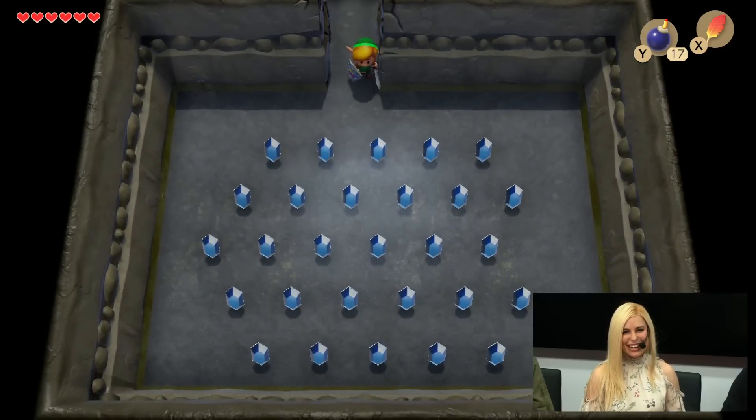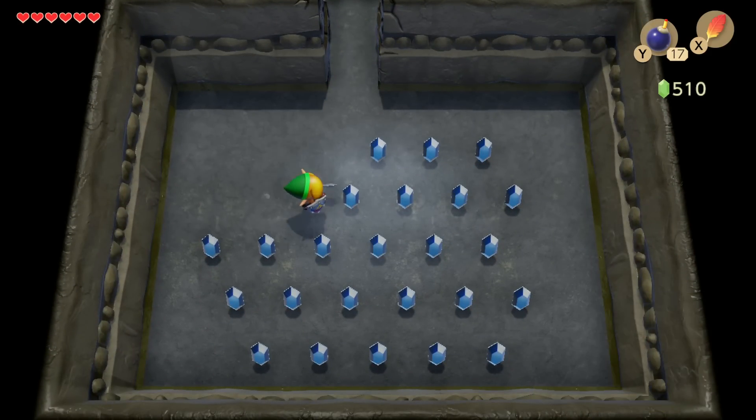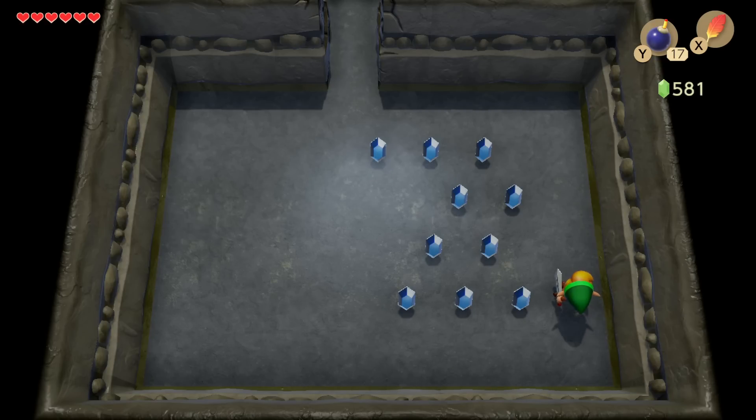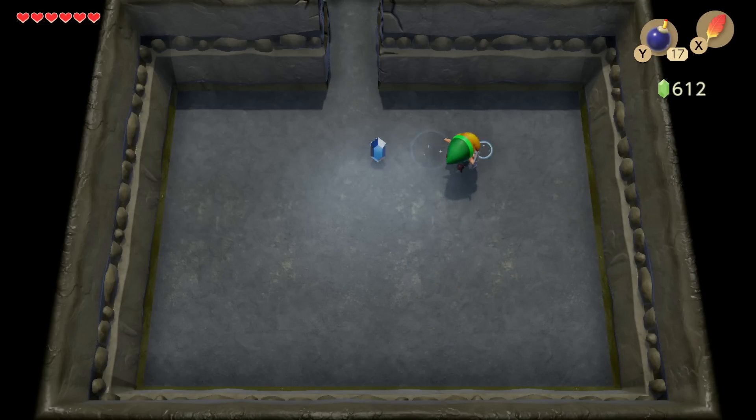I would be remiss as a Zelda fan if I let this clearly bombable wall pass me by. It's got cracks in it, it makes a different sound when you hit it with your sword — it's begging to be bombed. Boom! And I'm rewarded with a room full of rupees, which is one of the best things in the world. And that was all I'm going to show you of the Color Dungeon — just kind of a sneak peek.